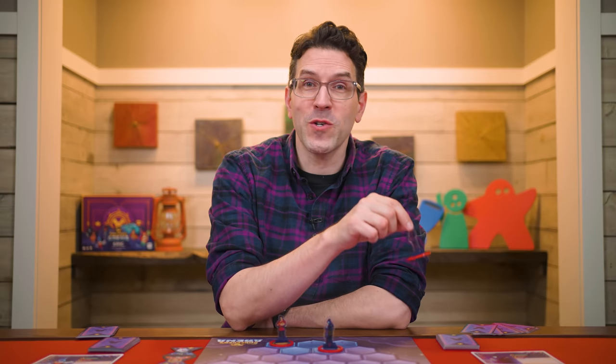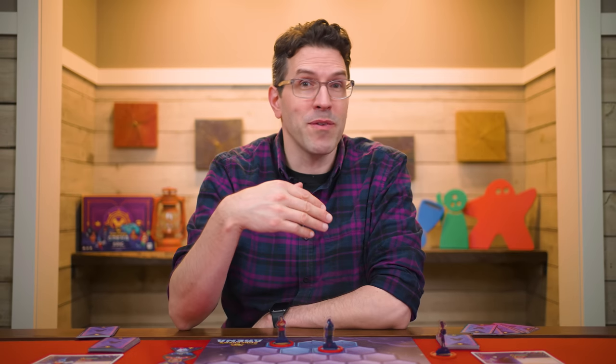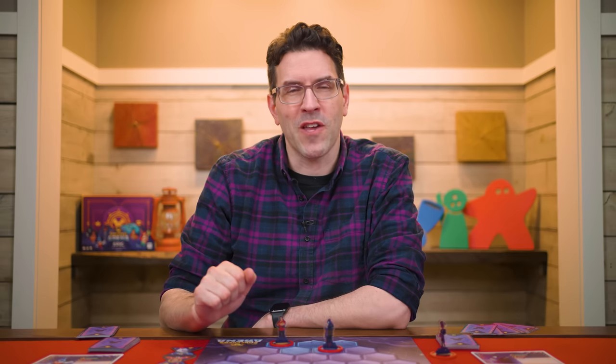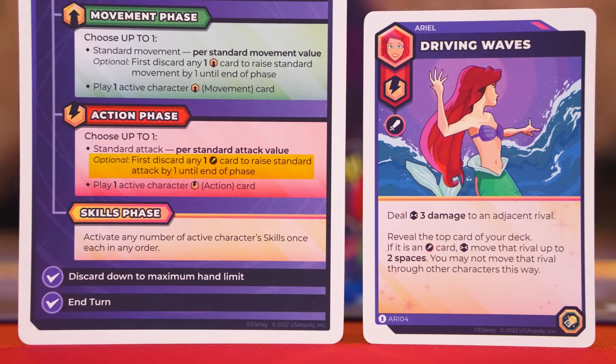At the start of the KO'd character's next turn, it will be returned to the board at full health on any back row blue space on either side. While it's off the board, it cannot be targeted by any effects unless a special ability says otherwise. To boost a standard attack, before attacking you may discard a single card showing the attack symbol — if you do, you boost your standard attack value by one, and the card doesn't have to show the active character's symbol.